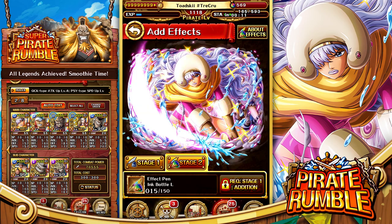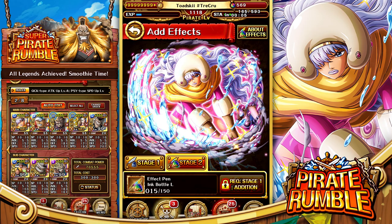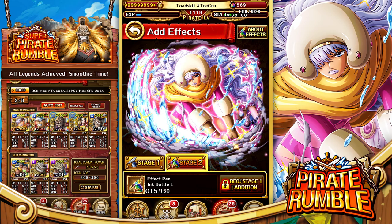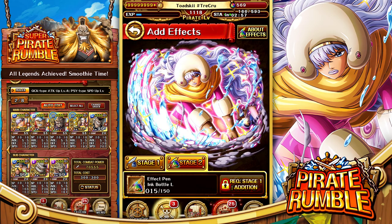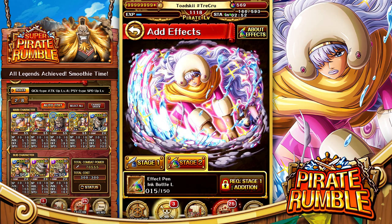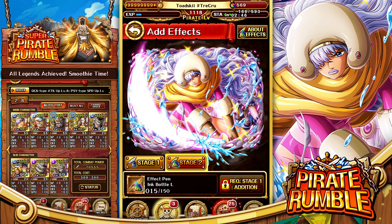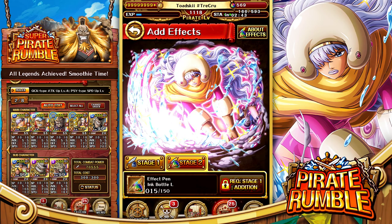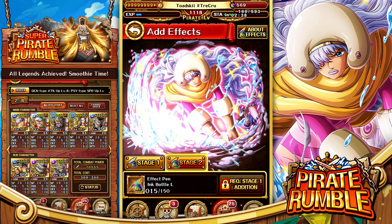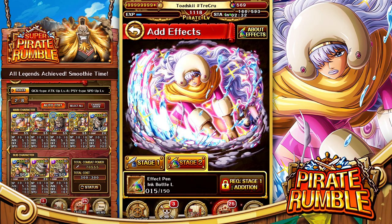In terms of Pirate Rumble rare recruits, you've got Senyor Pink, Shiryu, the Groggy Monsters, and the Frankie that came out relatively recently. Quick has a lot of different choices, but I don't think Quick is going to be that go-to team you can use against just about every single opponent. I feel like they need some more CT-increasing specials to make sure their specials have a really good cycle. All things considered, Smoothie is a very nice addition - delaying CT, applying paralysis, and three times attack to a target two times is no joke.